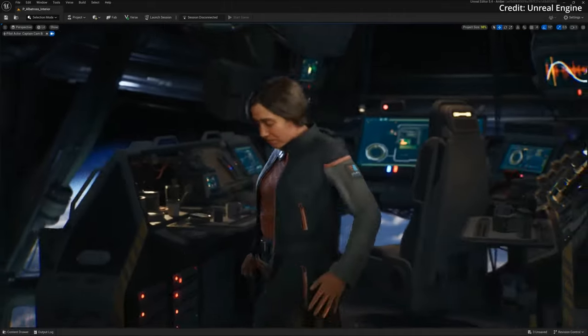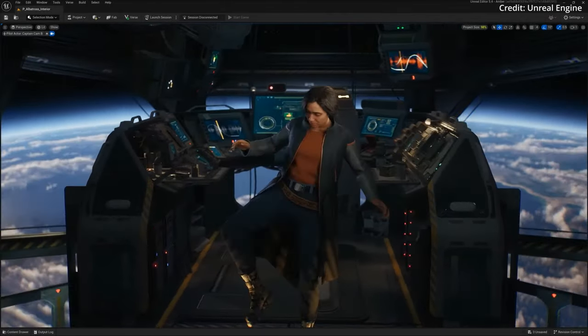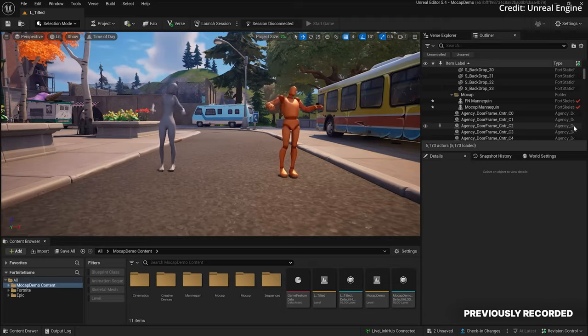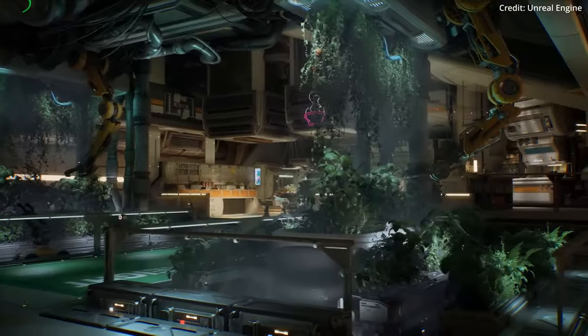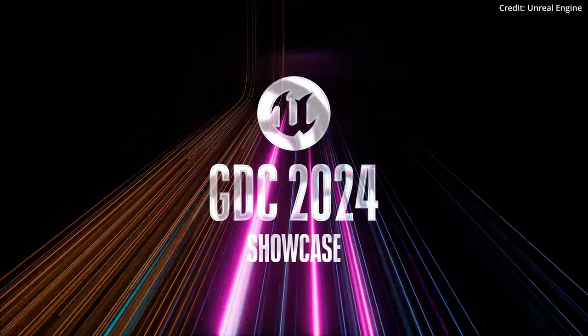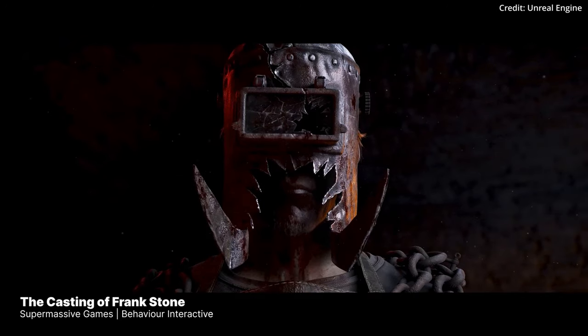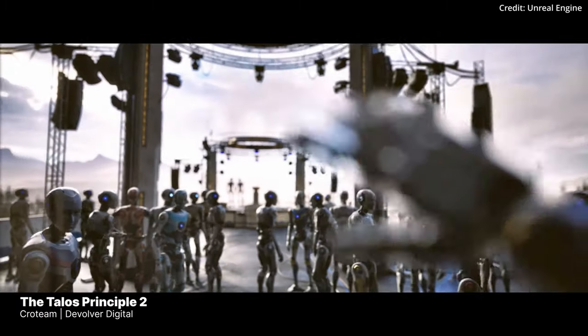Creators can even design outfits for these MetaHumans using Epic's Marvelous Designer software, which it's providing free for one year to all Fortnite creators. With AI driving such monumental advancements in geometry, landscapes, animation, characters, physics, and more, Unreal Engine 5.4 is ushering in a new frontier of creative potential and unprecedented real-time authenticity.